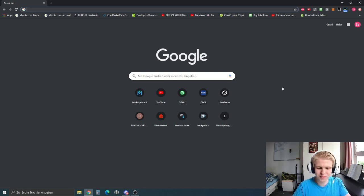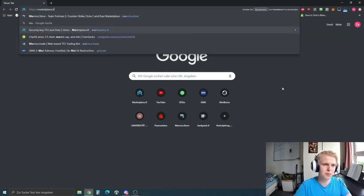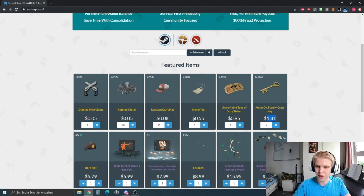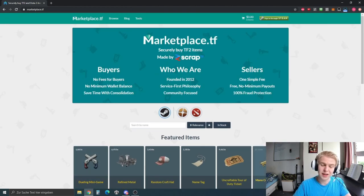Sometimes the Discord stream may get really bad resolution — if that happens just tell me and I'll restart it. First things first, I think there are two main trading sites where you can buy keys. There are many, but the biggest one is probably marketplace.tf, where you can buy a key for $1.81.